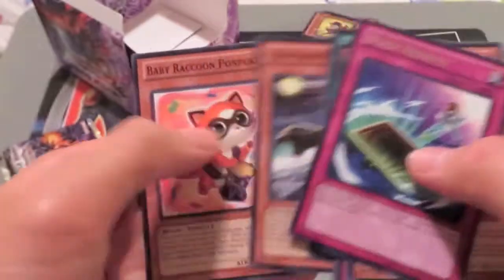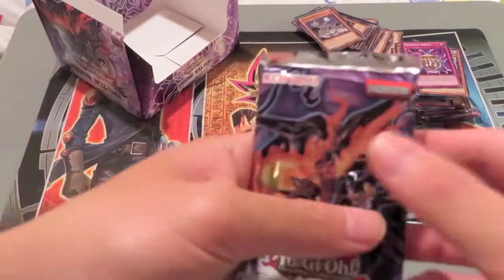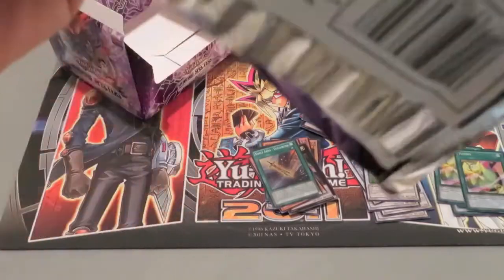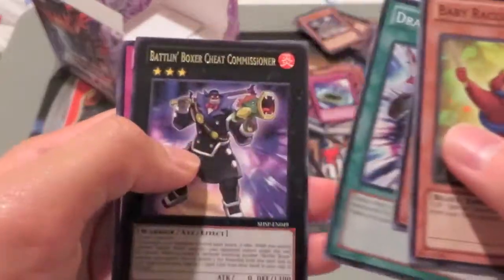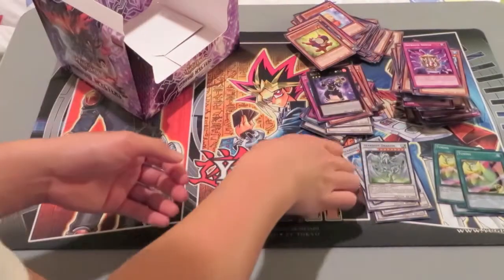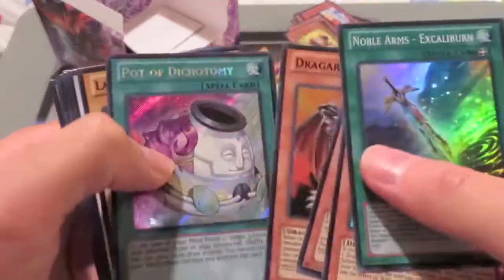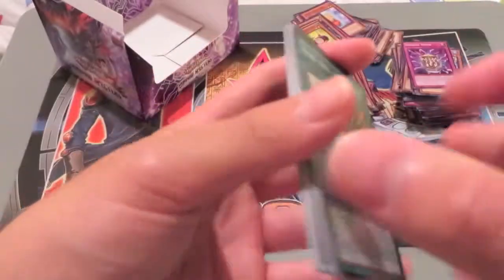Burst Rebirth. And now can we end with Amelie of the Trees? Amelie of the Trees is in here. Dragon Shield, Batlin Boxer and Lindbosher Tree Commissioner. And oh, darn. But it'd be silly to complain, because... 13 holos with 3 secrets. So silly to complain.